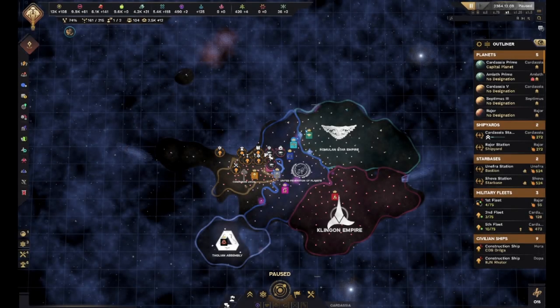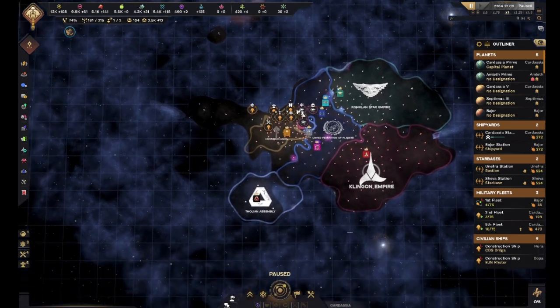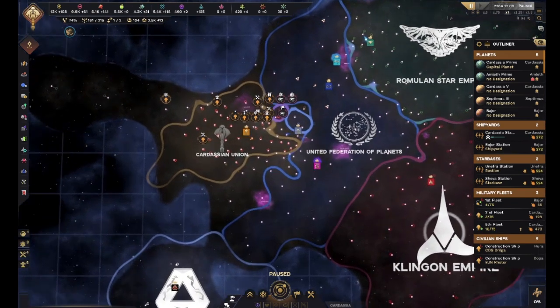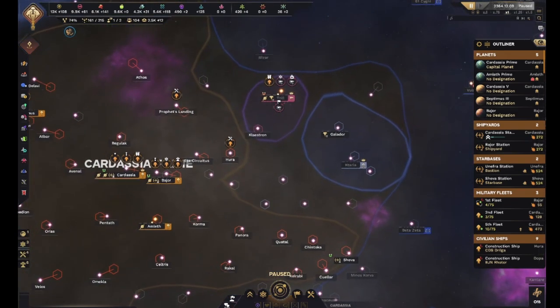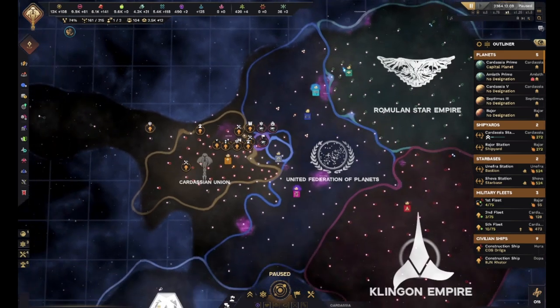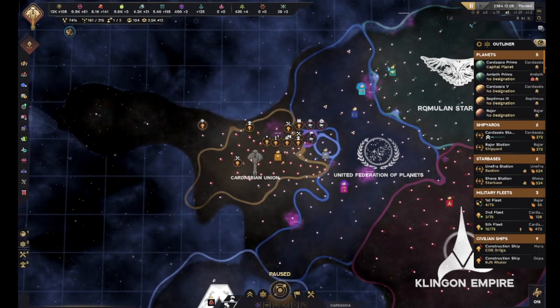What is up guys, Pizza here, and today we are here with more Star Trek Infinite - the Cardassian Union Campaign. Last time we expanded a little bit, sent our science ships up here to do some stuff, became friends with the Tholian Assembly, became friends with the Romulans, and now have set our sights on the very small Trill. We are currently building up a military to fight them and hoping we don't collapse the rest of our economy in the process.